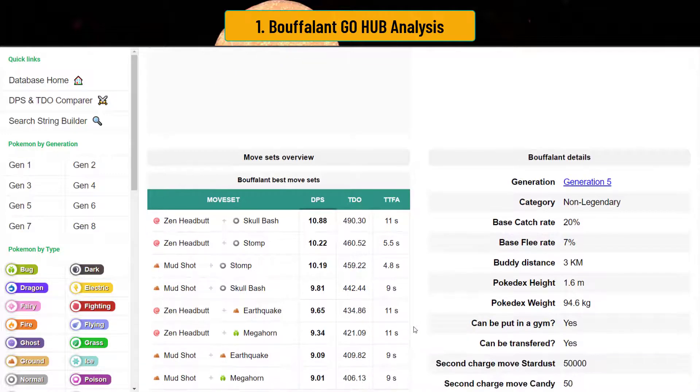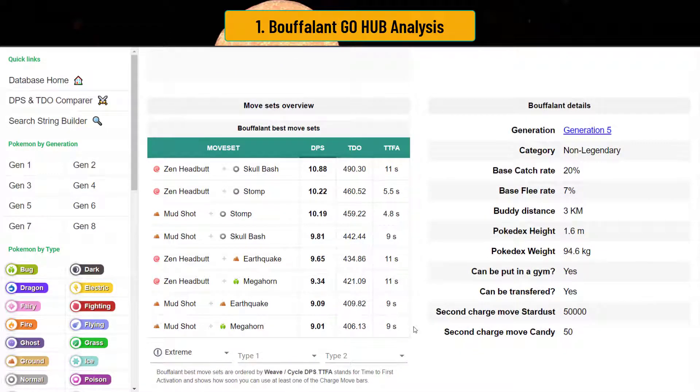Buffalant is really interesting because it has Mud Shot. Mud Shot generates energy really quickly — it's nine energy per shot, and it's a two-turn move, one of the fastest charging moves in the game. Couple that with a pretty weird but diverse moveset: Stomp, Skull Bash, Earthquake, and Megahorn. You've got something that's really freaking good for Ultra Premier, and it can function as a great safe switch.